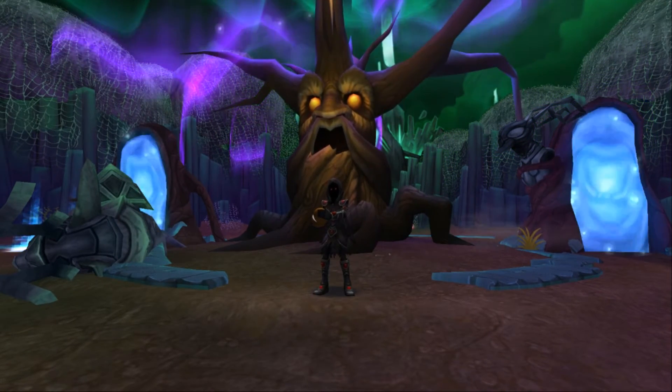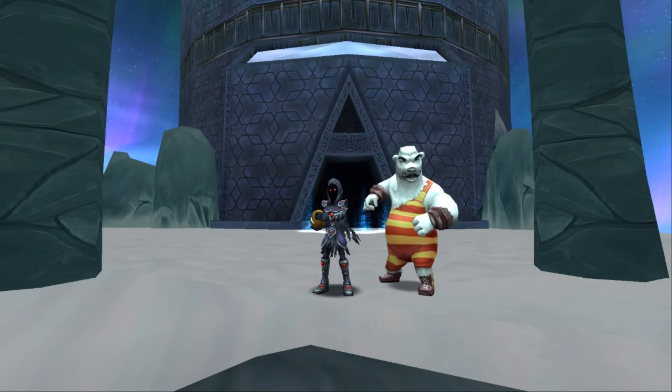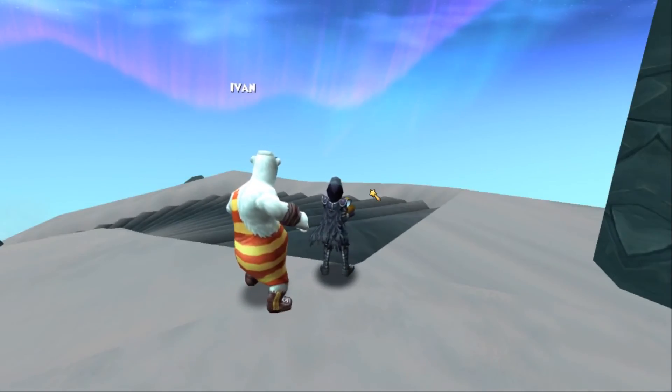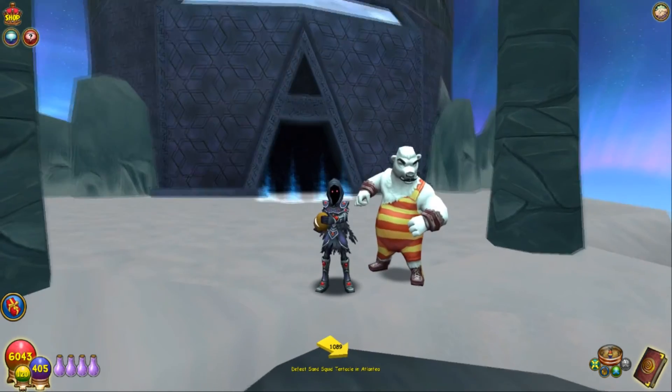For number two, I'm giving it to Rasputin because he gives the best amulet in the game for offensive schools. The amulet gives a lot of block, a good amount of resist, a decent amount of health, and comes with a card called Bolstead Ward — an enchant you can put on a shield that gives it a higher percentage resistance to a school. That's number two, so let's hop into the last and final best place to farm.